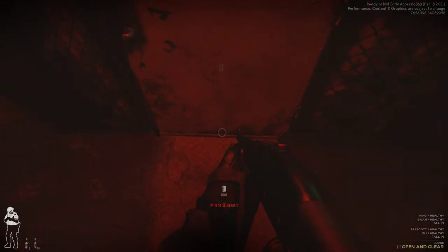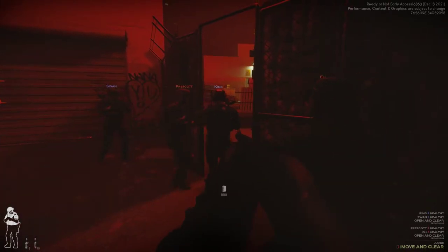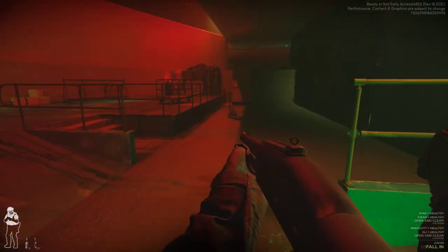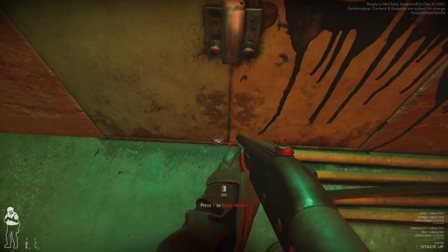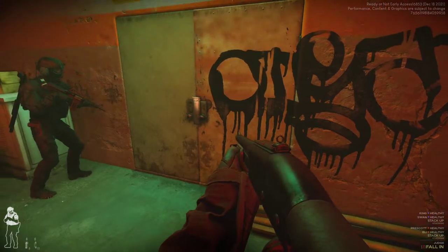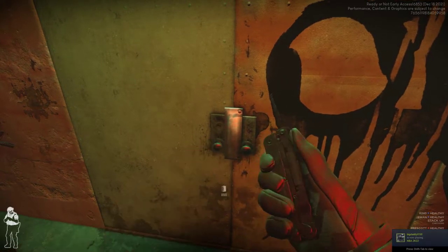Entry team notified. Mirror's blocked so we can't look through it. We're going to have them clear the door and move in — roger that, standing by. We can't see what's in there. Looks clear — light stick out. We'll check this door here first, see if we can mirror it. No — mirror's blocked again, we're going to have to clear it. Provide cover. Try the lock. It's locked — we're going to have to pick the lock. Take our tool up and pick the lock.